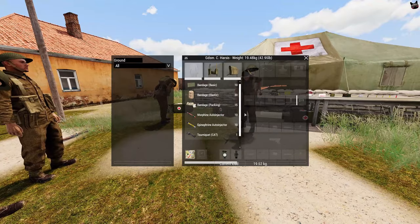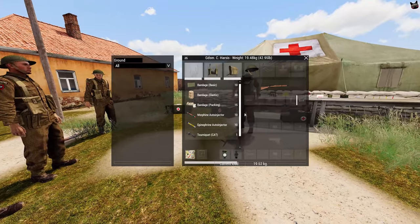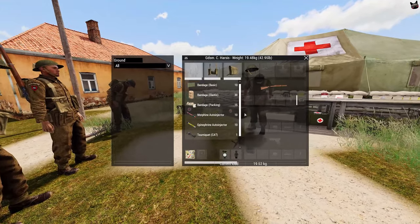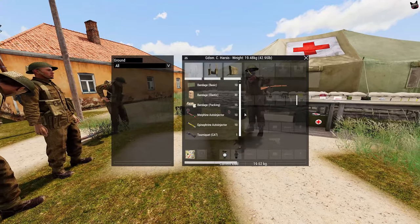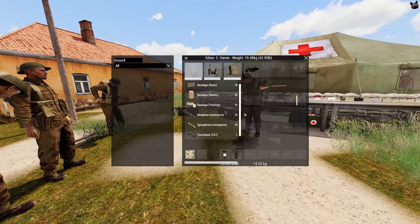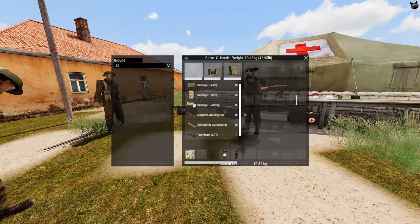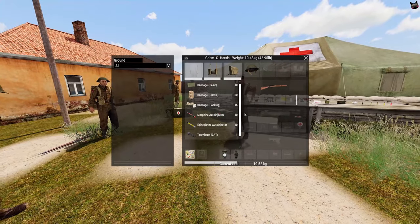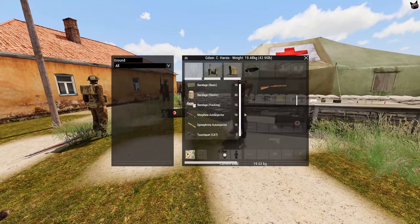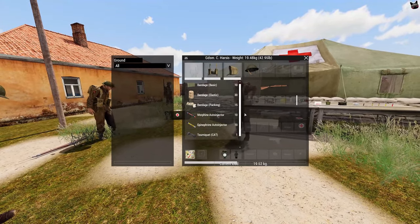Moving on to bandages — you've got three main types. First, field dressings, which are the basic bandage: jack of all trades, master of none. They're handy for small bruises, small cuts, small wounds — that's about it. Then you have packing bandages. Packing bandages have a higher chance to reopen than field dressings, but they take longer to reopen compared to other bandages — so they stay on much longer, though they're not very good.